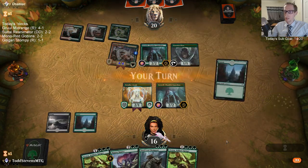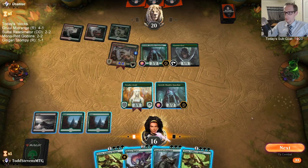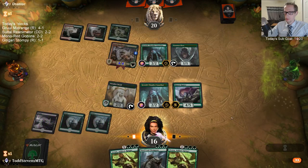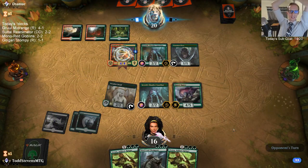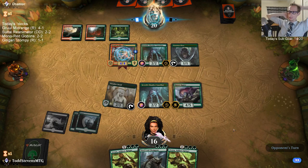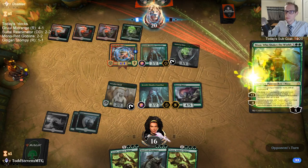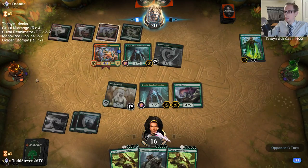Murmuring Mystic is a lot better than Kaikar. Yay, green source. Let's get Ripjaw in here. Nyssa — the only card we've been losing to. That's fun.